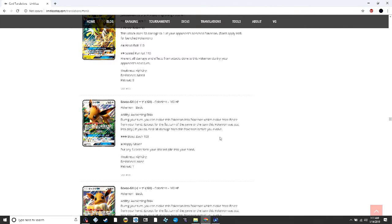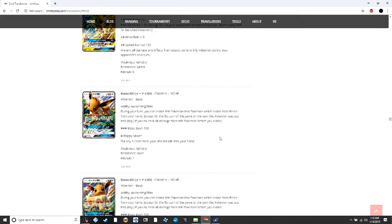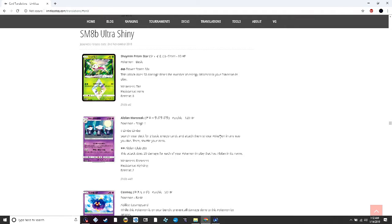Eevee GX's ability lets you evolve it into any Pokémon that evolves from Eevee during your turn — basically you can play eight Eevees. It does 100 for three energy and the GX attack puts three cards from your discard into your hand. I can definitely see this in some sort of crazy Eeveelution toolbox deck. There are also three different arts of Eevee GX for the three different options.